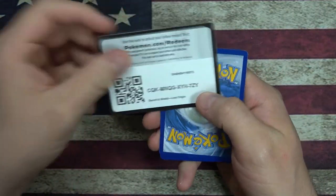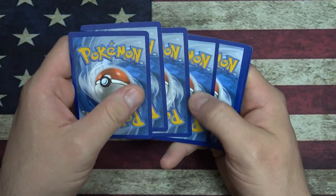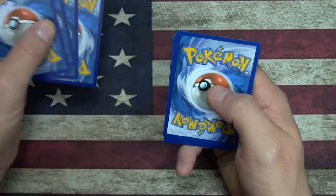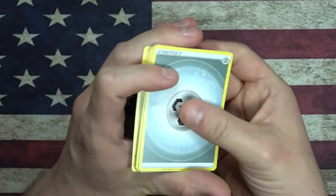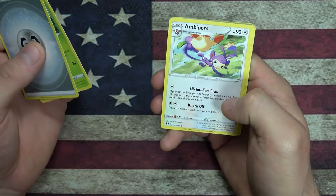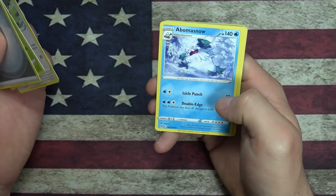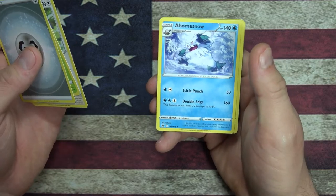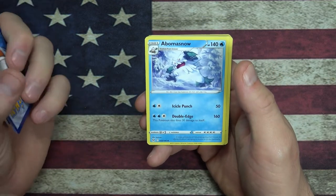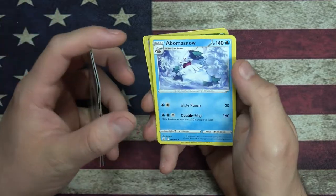Get some more code cards up in here for you folks. Energy card, it's got Cascoon, Ambipom, Abomasnow. Abomasnow is cool. What generation is Abomasnow from? I'll have to look that up - Frosty Pokemon.